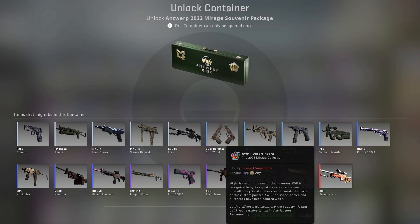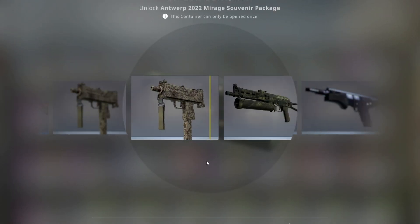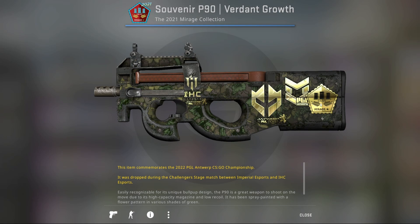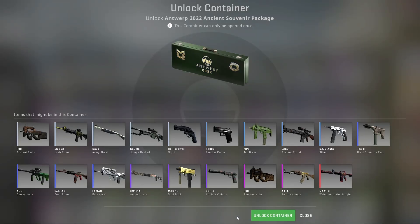Next package is the Mirage package. In this one we can get the Desert Hydra and the Fennec Fox, so let's hope we get one of those — three, two, one, here we go. That is not a Desert Hydra. I don't like how these stickers overlap — that does not sit well with me. But the Imperial sticker looks very nice — field-tested Verdant Growth.